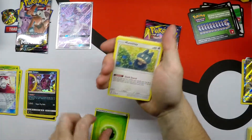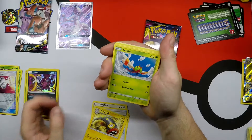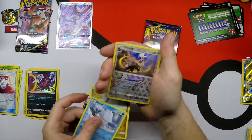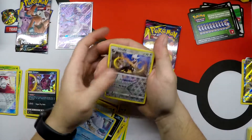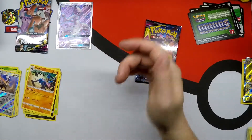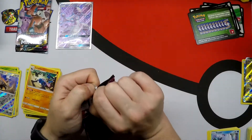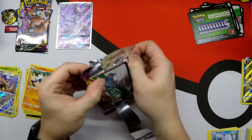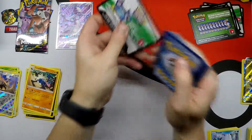Leaf Energy, Munchlax, Reset Stamp, Electric Alicatric, Exeggcute, Exeggutor, Murkrow, Snover, Dratini. Reverse Holo Rare Silvally. And a regular rare Lucario. Garchomp Giratina — okay, well, that was one way to open up.